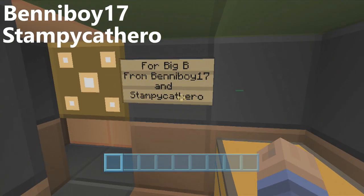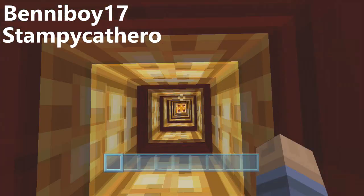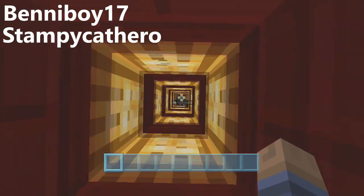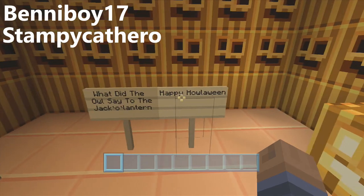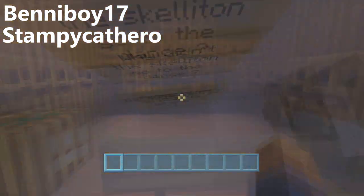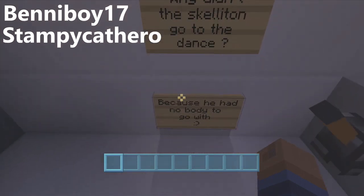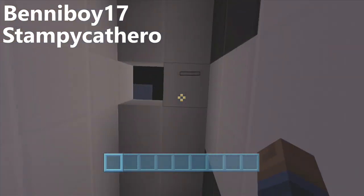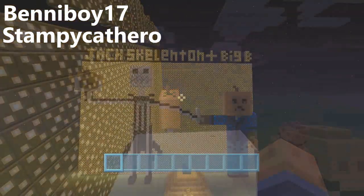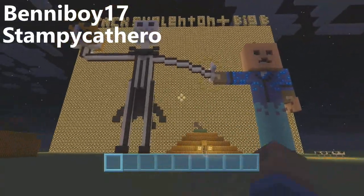There are Easter eggs across the whole map. In this chest we have Big B's yummy cookie, Infinity One. This one says paradise. 'What did the owl say to the Jack-o'-lantern? Happy Halloween!' Some of these are pretty funny too — 'Why didn't the skeleton go to the dance? Because he had nobody to go with!' Thank you Benny Boy and Stampy Cat Hero, you guys did a very great job on this. I love it, especially lit up at night, and I look cool with the pumpkin mask on.